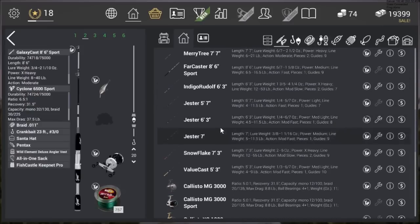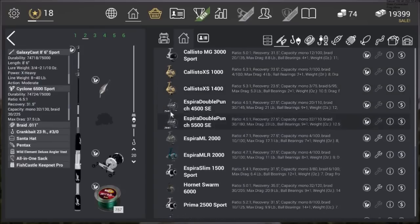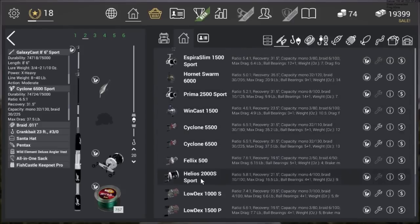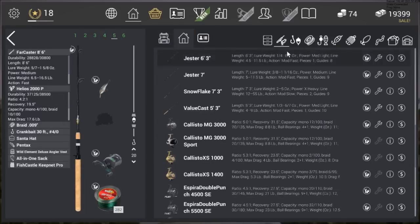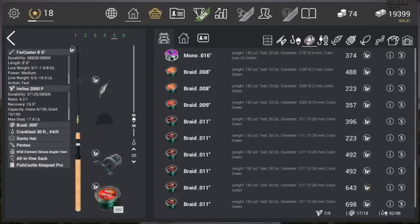Now you can tell you have something different from standard gear. The reels include the Callisto MG3000 — kind of a moderate bass reel — and you can see the Esper Double Punches from the Heavy Bobber DLC, the Espera Slim 1500 which is more of a panfish reel, and the Prima which isn't much different from the Callisto MG3000. You also get the Helios 2000S Sport — a smaller version — and the new barbless jig heads. I got at least one 23-foot crankbait out of it as well.